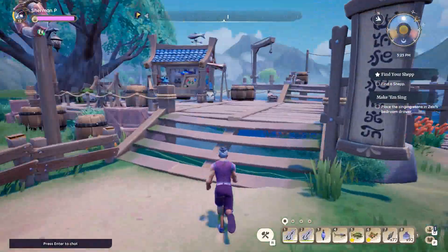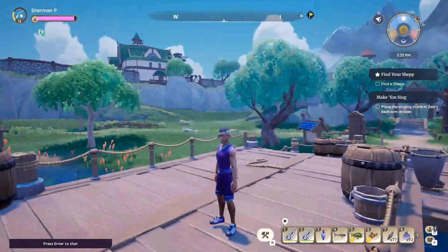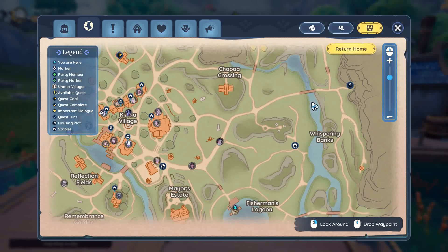A lot of you are going to ask: what kind of places can I fish? The easiest way to tell where you can fish on a map is to look for the dark water. Anytime you see lightly colored water, most of the time you can't fish there. I will tell you that the Whispering Banks — you can fish in that spot.